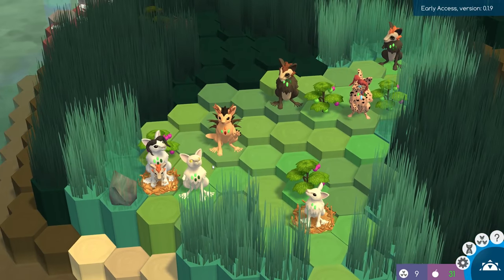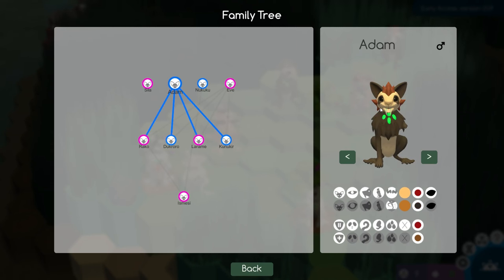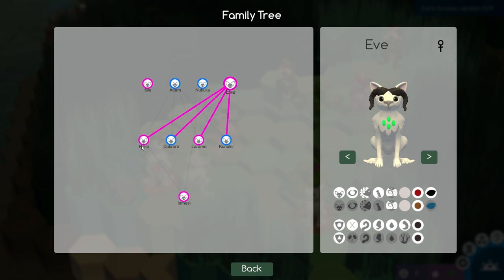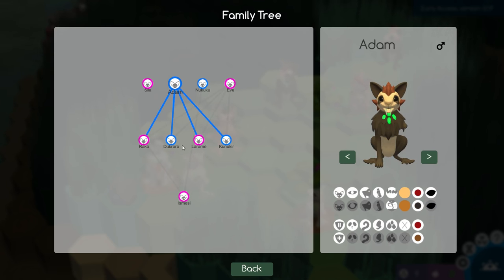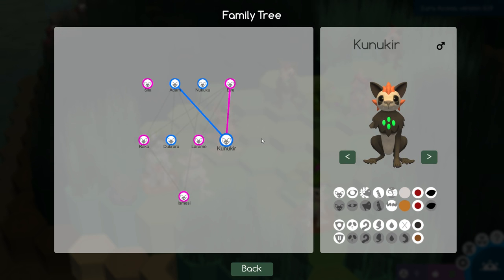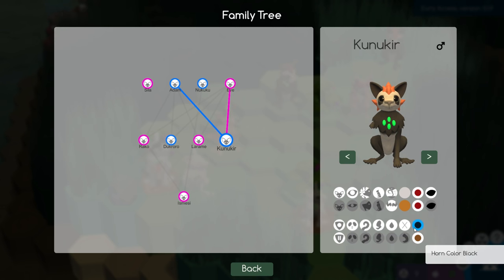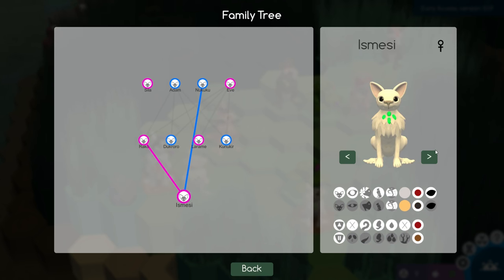Our version of Adam and Eve had four babies in the last episode too. And if I look at this little family tree icon down here — I'm sorry I didn't click on this before, there have been so many changes to the game — you can see that Adam and Eve had four babies: Rocco, Duke Roro, Laramie, and Kunokir. We can actually spin their models too, so we can really get up close and personal with these guys, which is excellent given all the new genes to discover.